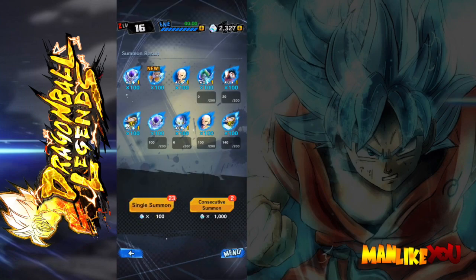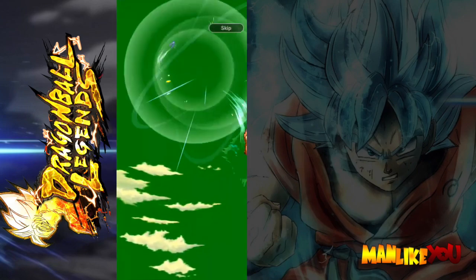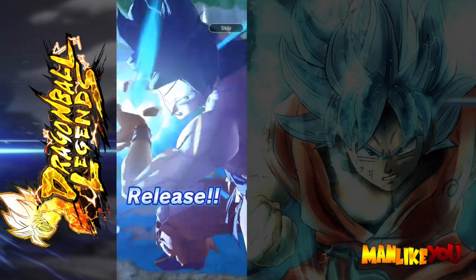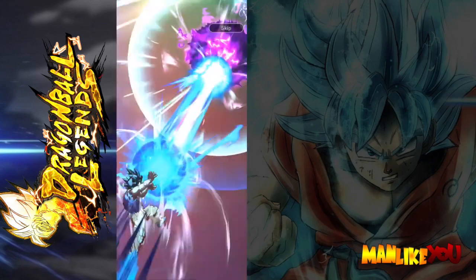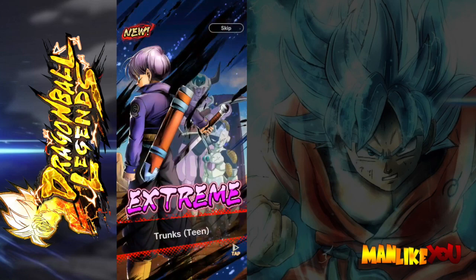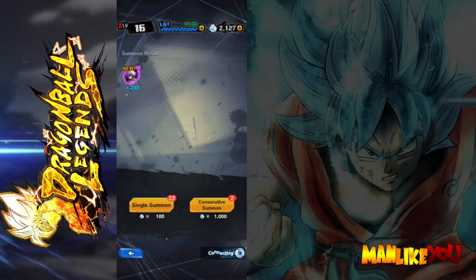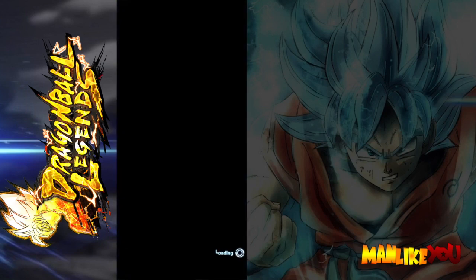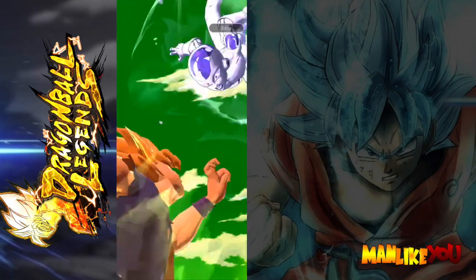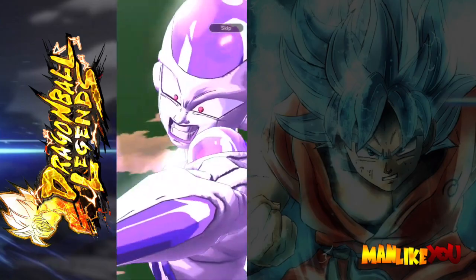I think maybe we do a couple more. There's pots for days, but no super saiyan. He's beating us again. It's bigger text, but come on. A neutral, so we get Extreme Trunks — again. I like Trunks, but yeah. We can't end it on that. Oh, we got a pot! We got a super saiyan! Please, if there's any time to get Super Saiyan Trunks or Super Saiyan Vegeta, it's now.